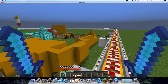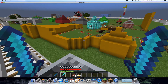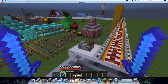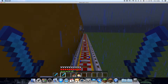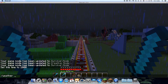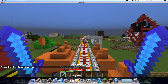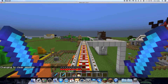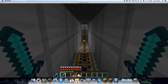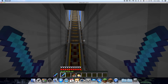So here's Cars Land, and here's Radiator Springs Racers — we're going to ride that in another video. And now we're in California Adventure. Here's the station. Now let's keep going.